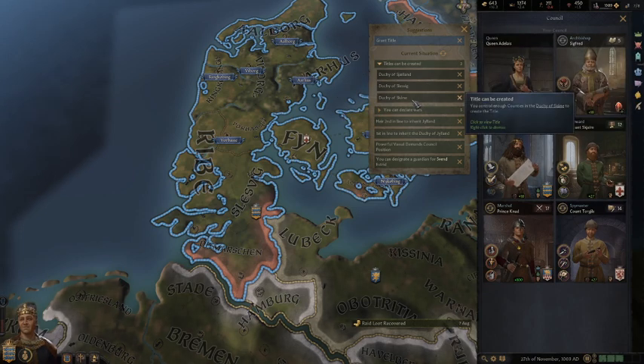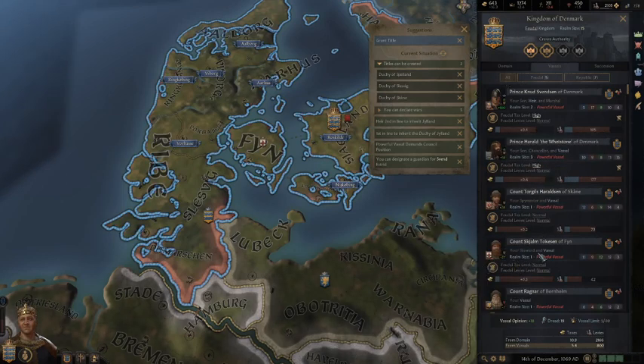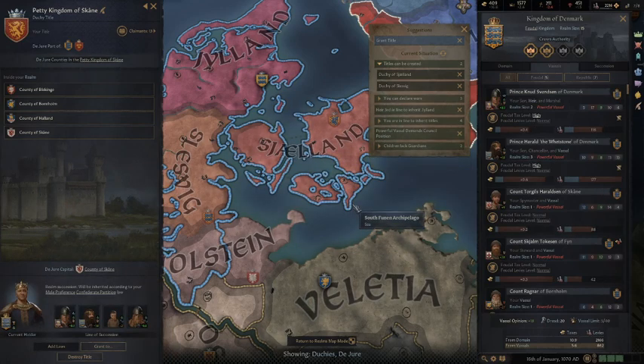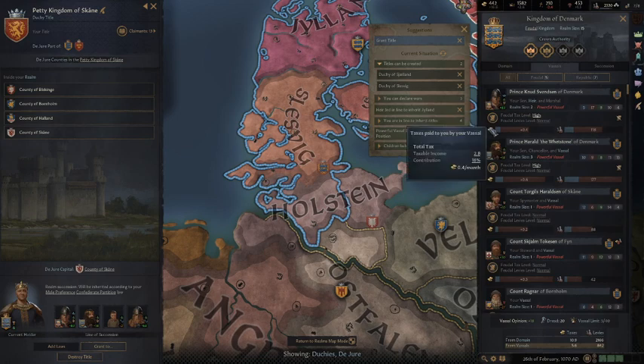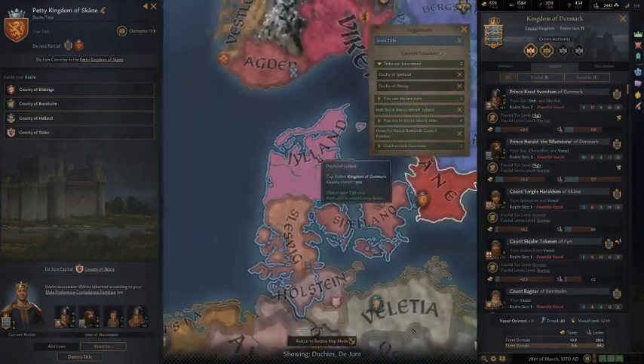I've got quite a bit of gold. I'm going to create a duchy. If I look at my realm, Count Torgals doesn't pay me enough because I'm not his rightful liege — his rightful liege needs to be the Duke of Skane. So I'm going to go ahead and create the Duchy of Skane, keep that myself. Now Count Torgals is up to 11%, like he should be. That also increased my sons' contributions — I have a hook on them, so they pay higher taxes.